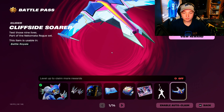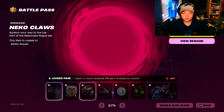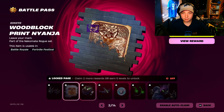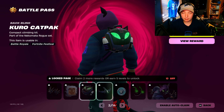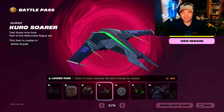Alright, we got this glider. It's really clean actually. We got pickaxes, different style of them. Spray, back bling — I like that back bling a lot, those colors a lot more. Ooh, especially with that glider, that's clean.